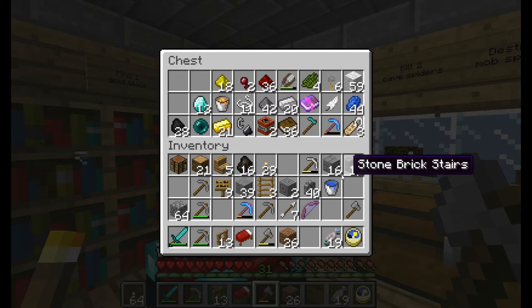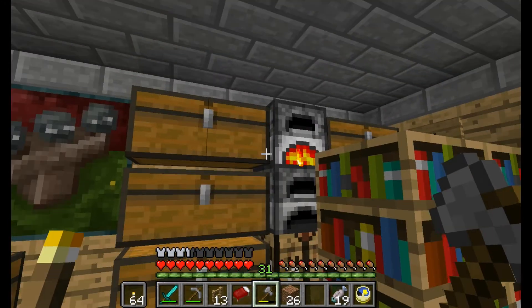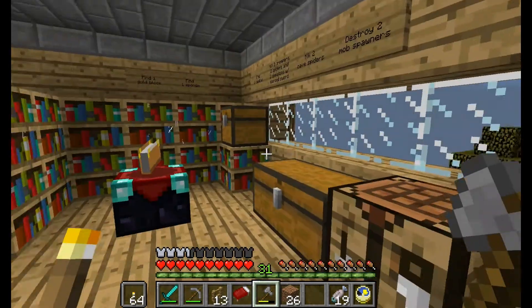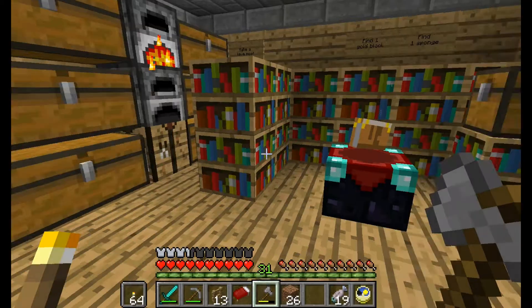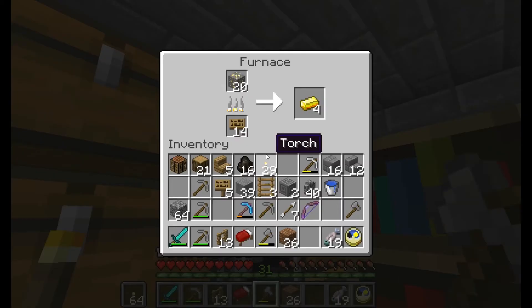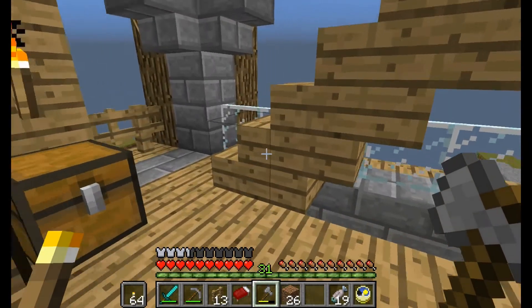I want to start playing the next version of Minecraft and finish off these tasks. If I can find some zombie villagers, I might see about curing one or two of those. I'm going to head back down — I need a lot more lava down there but we'll get that. I took all the trees down; I've got two and a half stacks and there are still a few left. I'll meet up with you in a little while and we'll carry on.